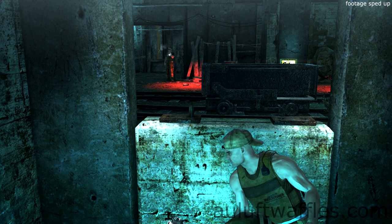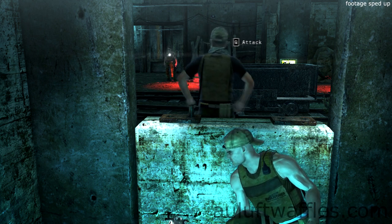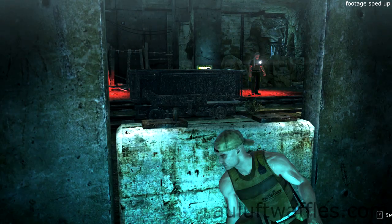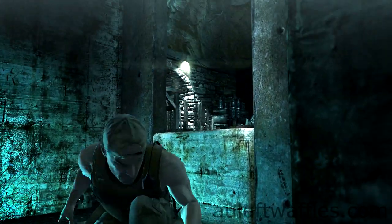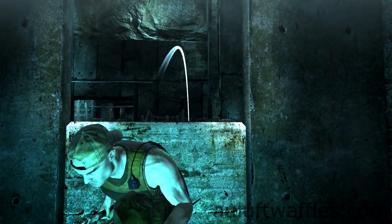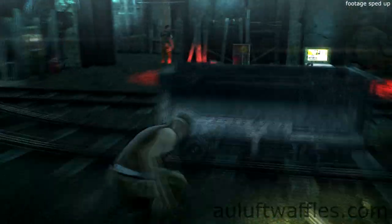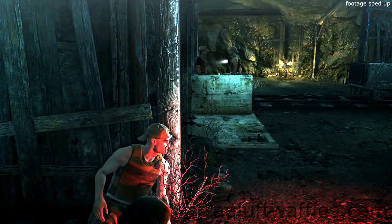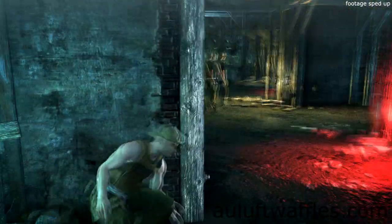Go back to the opening in the wall and wait for the rightmost guard to have started to turn. Throw the metal pipe in the far left corner of the room with the mine carts in it. Then pick up the wrench and throw it at the wall to the right of the leader of the group of guards. Take cover and go through the opening deeper into the mine. Take cover on the corner ahead and wait for the two guards to have left. Keep going to the wall ahead, then turn left.